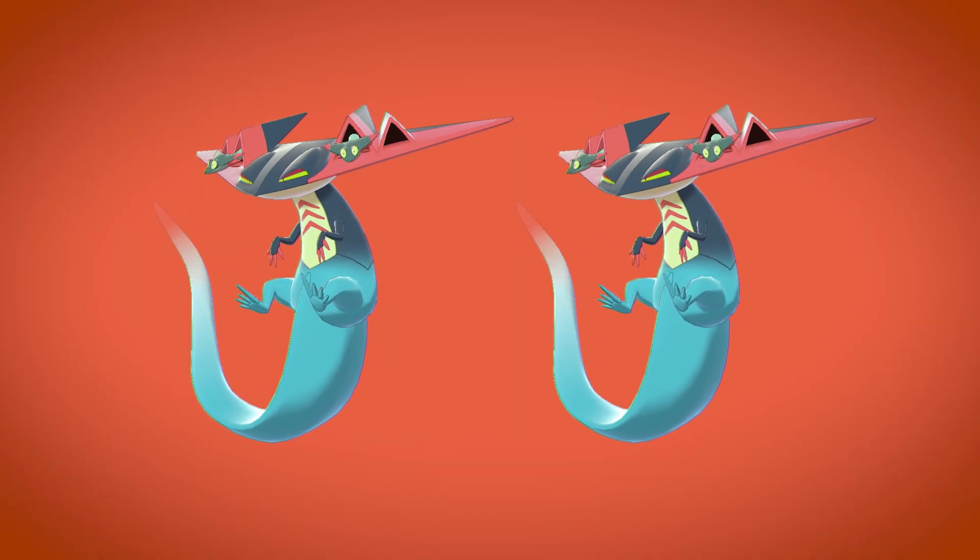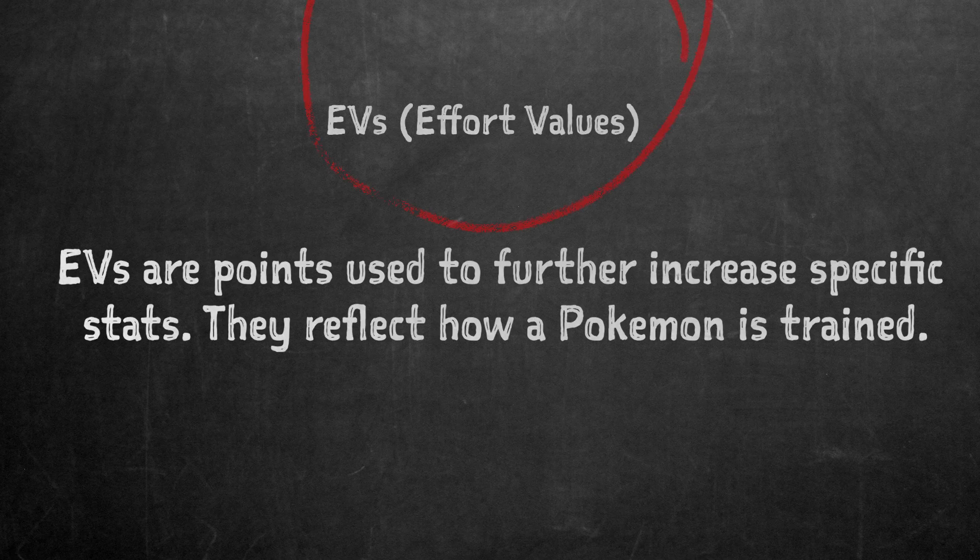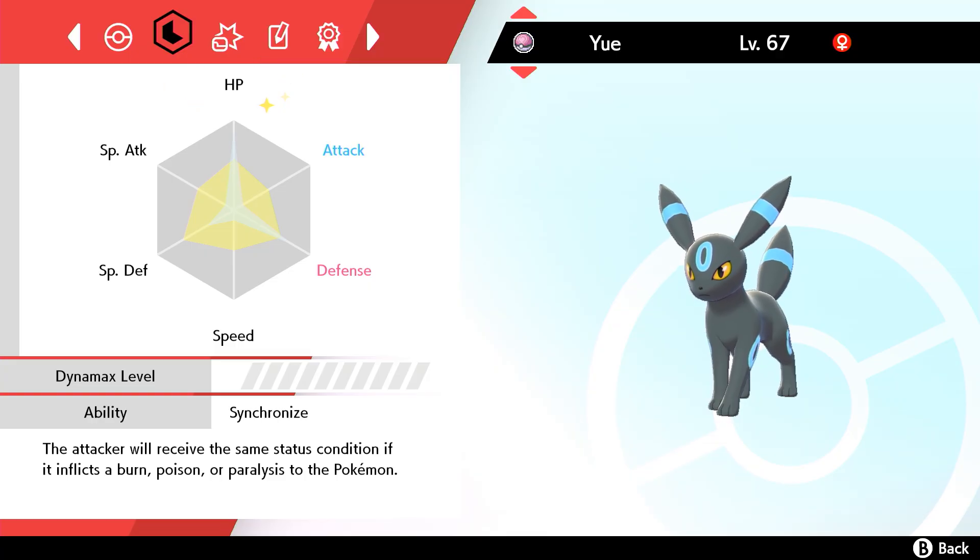The biggest difference between these two Dragapults is how they're trained. There's another set of semi-hidden numbers called Effort Values, or EVs, which also help determine a Pokémon's stats. There's both a maximum number of EVs a Pokémon can get overall, and a maximum it can get in any one stat.